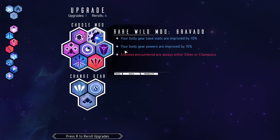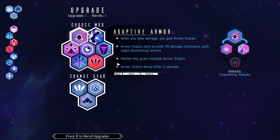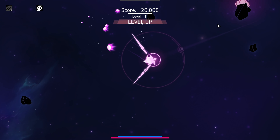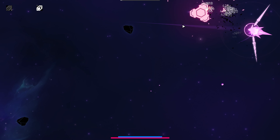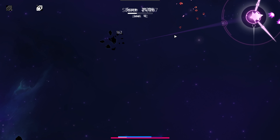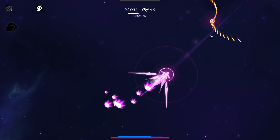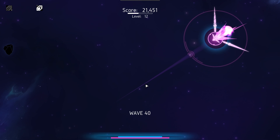I don't need masochism. Your body gear base stats are improved by 10%, your body gear powers by 15%, but enemies encountered are always elites or champions. Let's just do volley — more weapon projectiles. When I hit projectiles and make more splinters, that's just going to be more splinters thrown off into the area. Hit all those — there are even more splinters, I literally create a wave.